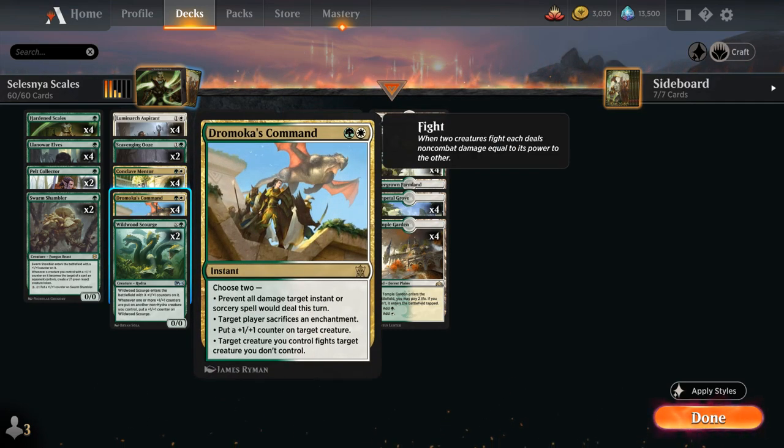We've got nice removal with Dromoka's Command, a two-mana instant. The modes we typically use are to put a plus-one counter on a creature we control and then have a creature we control fight another creature we don't control. We can also use it to make the opponent sacrifice an enchantment, or prevent all damage a target instant or sorcery spell would deal this turn — potentially useful against burn spells or damage-based sweepers.